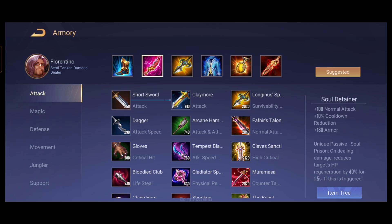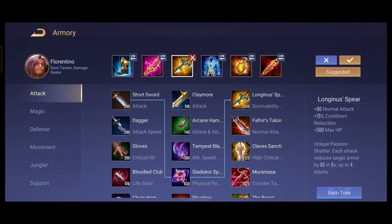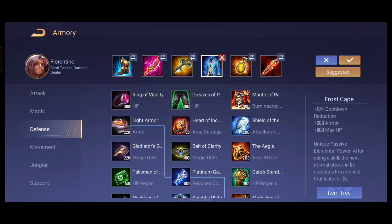Even if it's Zuka, he has lifesteal from his passive. If it's Iri, she has lifesteal from her auto attacks. If it's Lu Bu, if it's Chi, or if it's Yana — I don't think Yana has lifesteal but it's always good to have this item since it gives armor and attack damage. This next item is for pure attack damage alone.